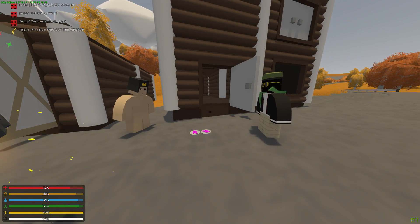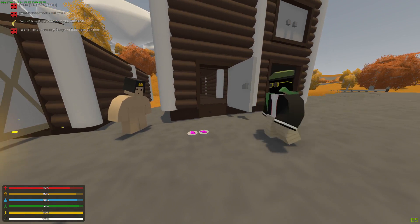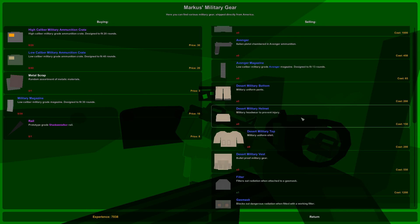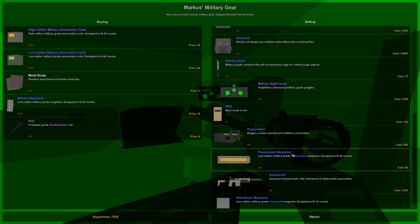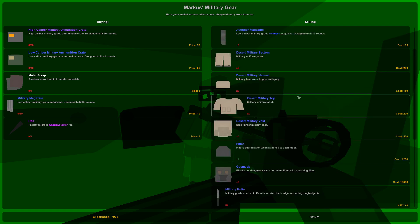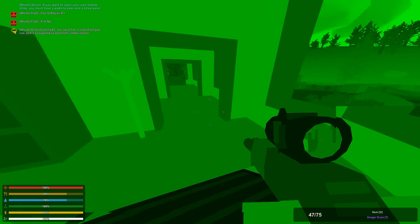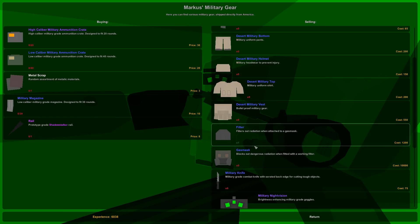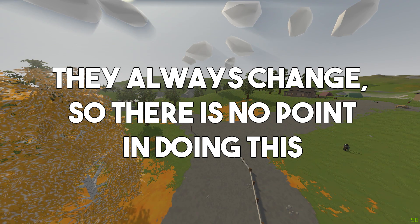There are two currencies on the server. There's Robocoins, which are used to purchase physical goods from people — you give a Robocoin, they give you a gun. Then there's the experience system, which is used for NPCs. In the beginning you're going to want to try to get a lot of experience, and once you have enough you can find NPCs around the map and trade with them. I'm going to put NPC locations on screen now for the Russia map.